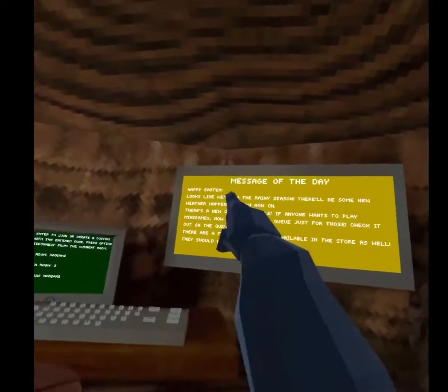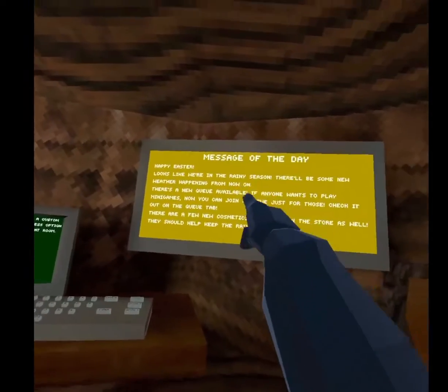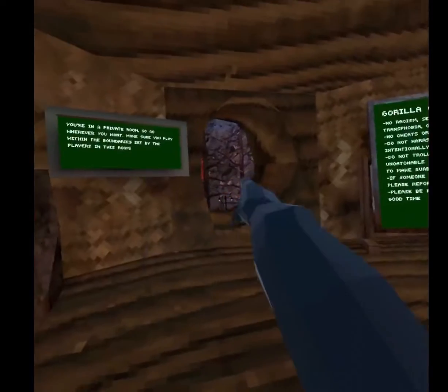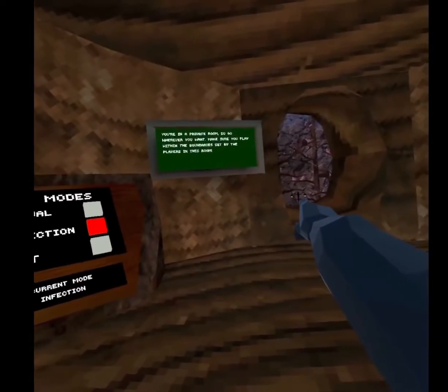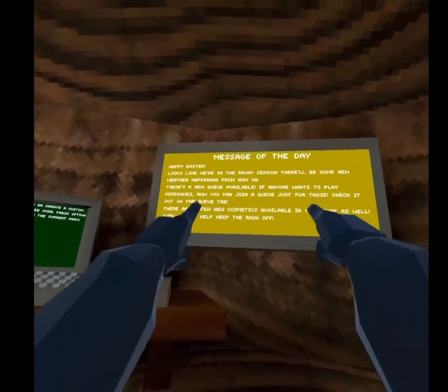What is going on boys! First of all, happy Easter. It looks like we're in the rainy season — there'll be some weather happening from now on, which means there's rain coming. It's not raining on this map right now but as you can see there's a little lamp there, which I'll get to.